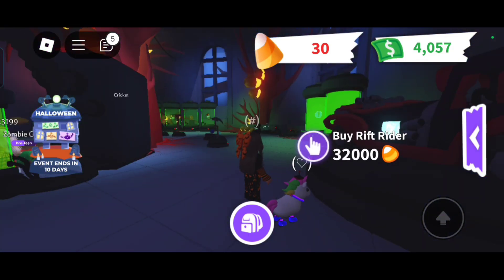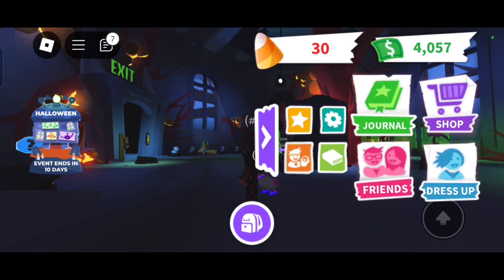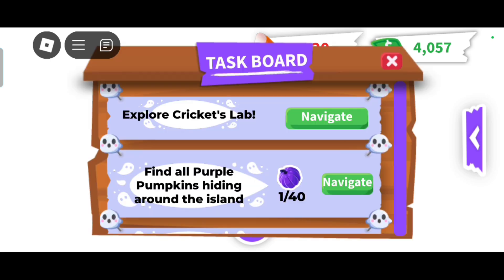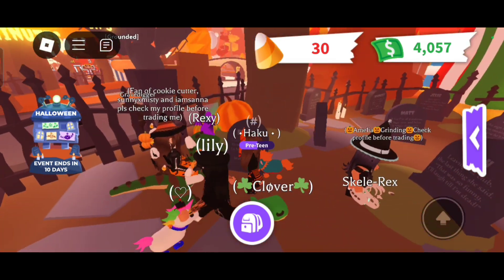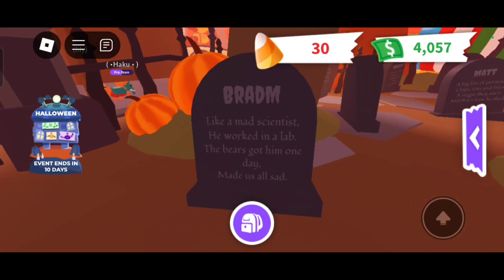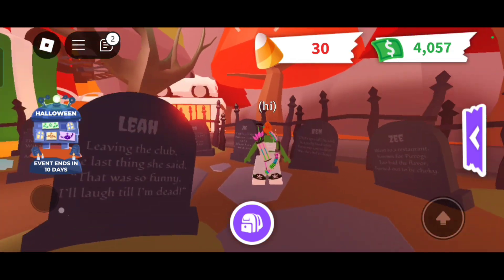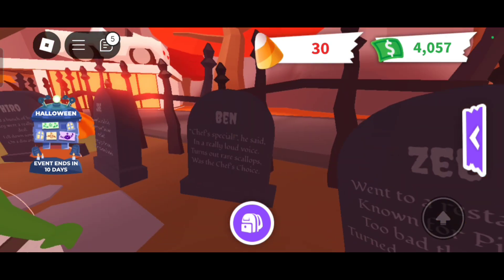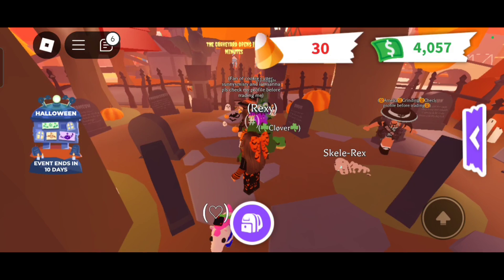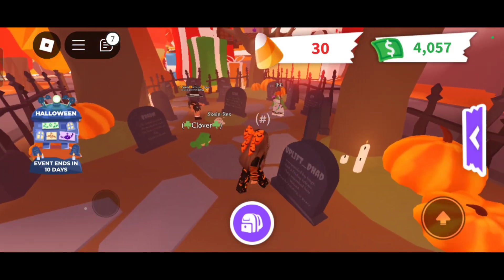I'm at the graveyard because it wants me to get something from there. I found a big gift. There's a pumpkin in the graveyard I need to collect - the purple pumpkin. You have to go somewhere on the map. Oh, I just got it! Someone has a Scuttle Wrex.